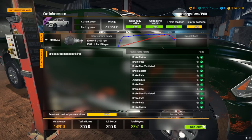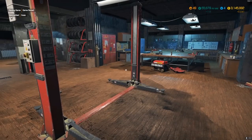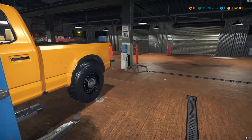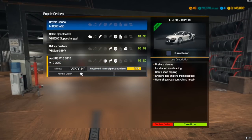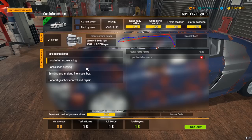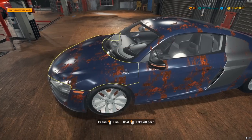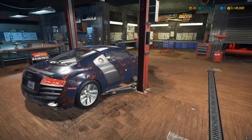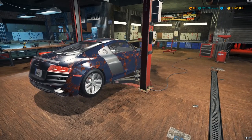The first order is finished. We got 112 XP from completing it. Now let's accept another one. We got an Audi R8 with a lot of issues — brake problems, loud when accelerating, gears keep slipping, grinding and shaking, and the gearbox needs to be changed.